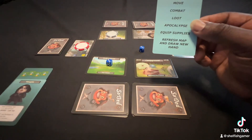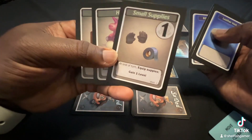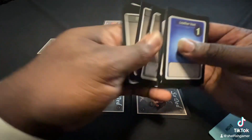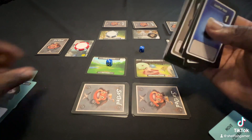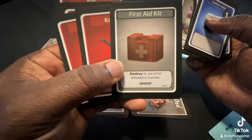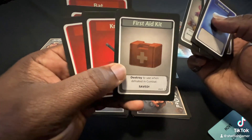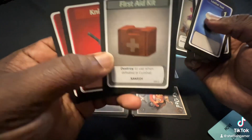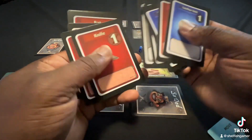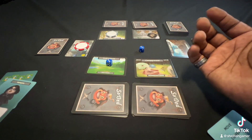After that, you'll equip supplies, which means that from your starting hand, or whatever you've drawn, you'll take five of these cards. You might have a small supplies card, and when you equip it at that point, you'll put it in your discard pile and gain one level. You also have a first aid kit, and if you get killed in a combat and you have this in your hand, you can play it to save yourself and you won't lose the combat. Some characters have an ability to search your deck for it. You always start with five cards, and at the end of the turn you'll discard everything, draw up a new five, and whatever you looted will go into that as well.